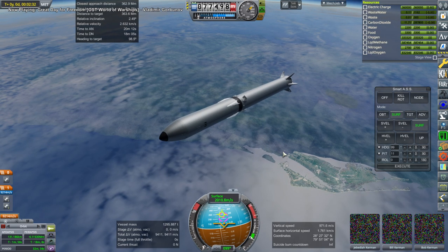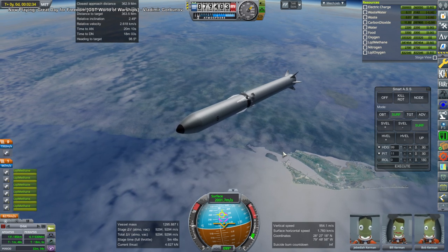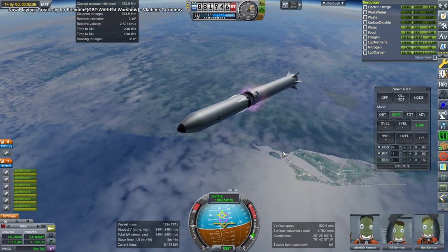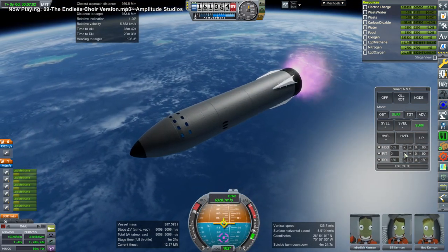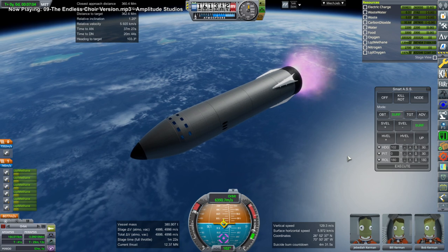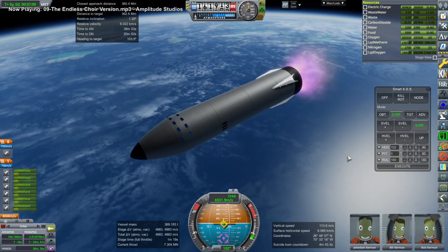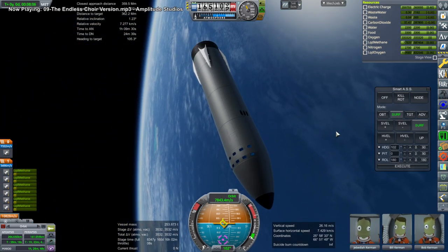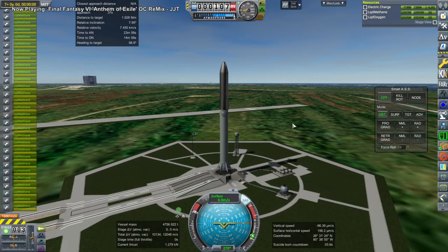I reserve fuel in Super Heavy to make sure I can return, and we continue with Starship. This model is from November of last year, before quite a few details came out, and I wouldn't very quickly change it just because they've decided to make changes. It is making orbit, and we have the delta-v for transfer — but what we don't have is enough delta-v to rendezvous with anything, certainly not to land.